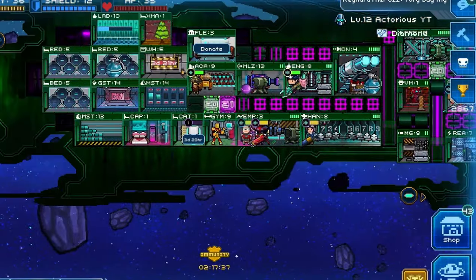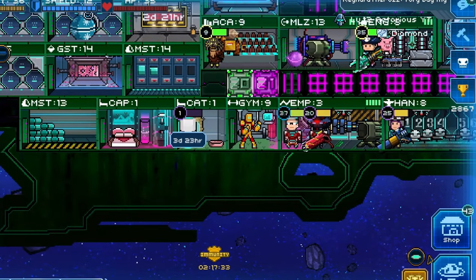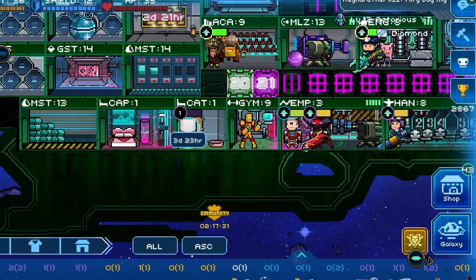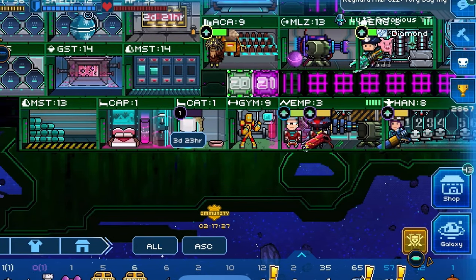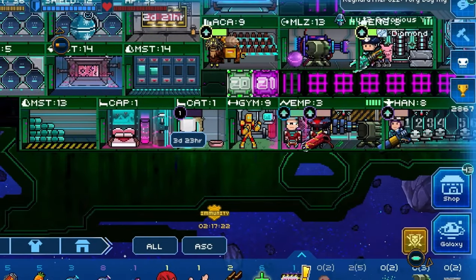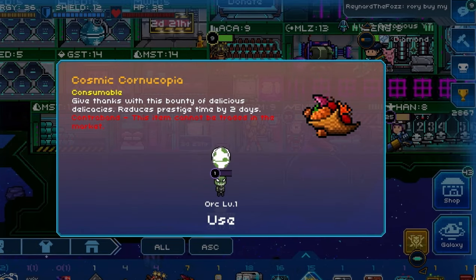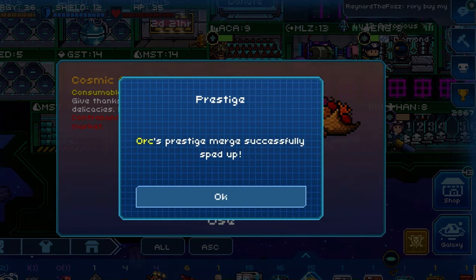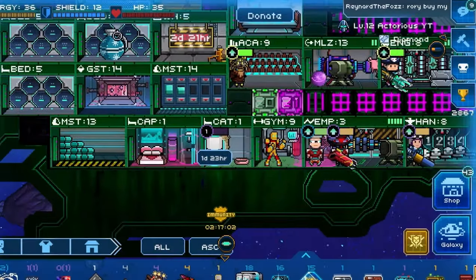It will take different amounts of time to prestige depending on the rarity of the crew. For me, you can see it is 3 days and 23 hours. However, this time can be sped up with in-game items which you can either craft, buy on the market, or obtain by playing the game during seasonal events. When you open the menu to use one of these prestige speed-up items, you can actually see what your crew is prestiging into.